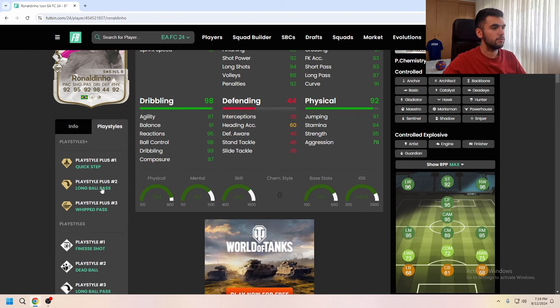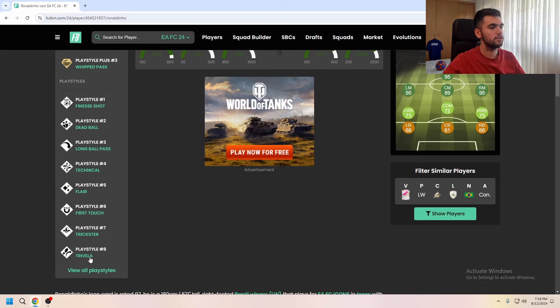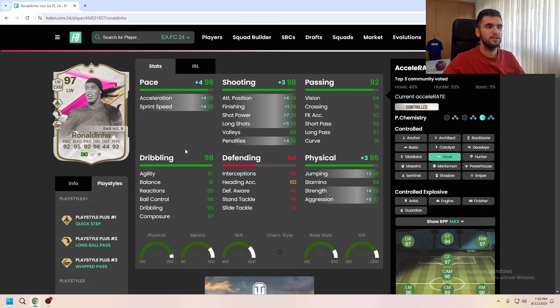He has Quick Step, Long Ball Pass, Whip Pass, Finesse Shot, Dead Ball, Technical Flare, First Touch, Trickster, and Vela. For chemistry, most people want the chemistry star — it's not a bad choice. But what questions me is whether you really need to max out his shooting. If he had Finesse Shot Plus play style, it would make sense to give him Hawk, but as a winger I want him to be faster, so I'm thinking Hunter to max out his pace.